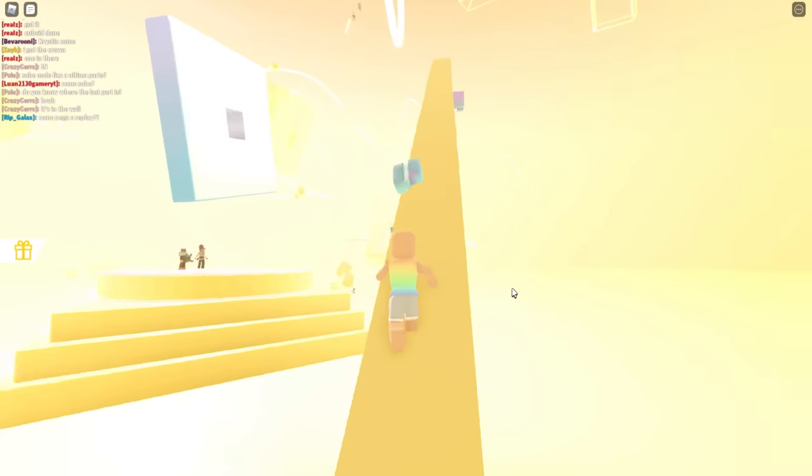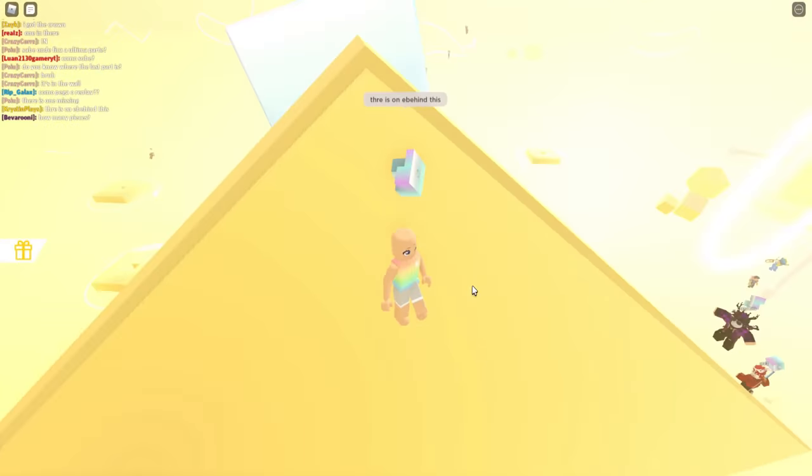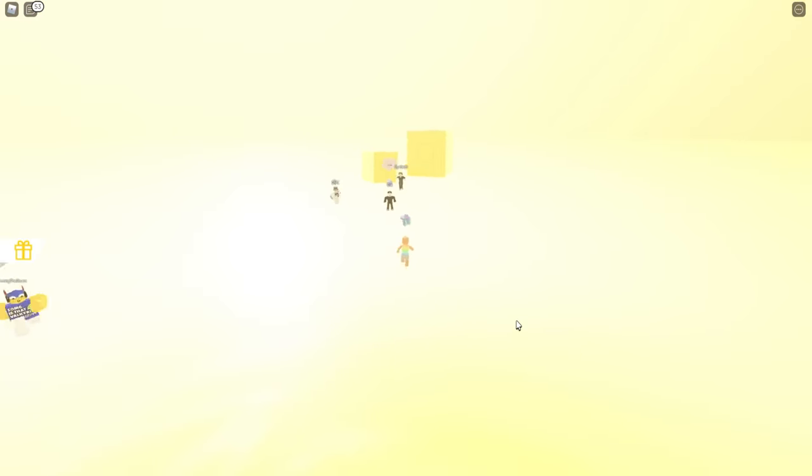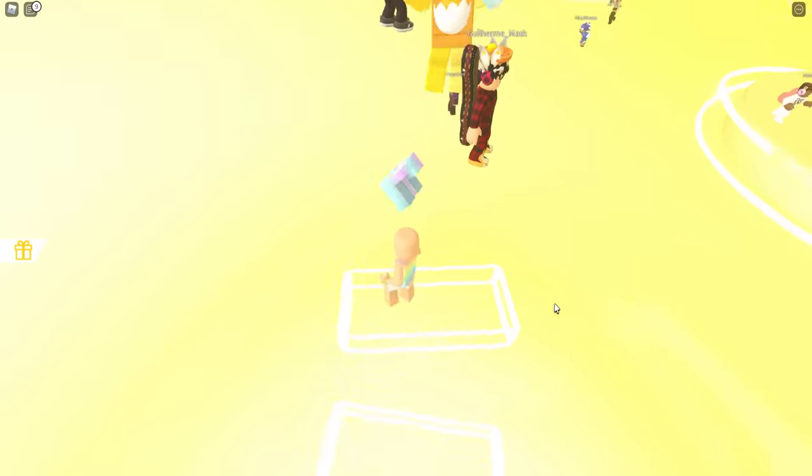Let's go behind where we voted, climb up this section, and fall behind for the second block piece. The final one is going to be far on the side behind these golden squares for the final piece for the fifth item.